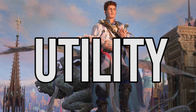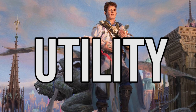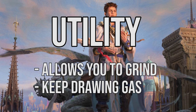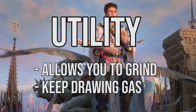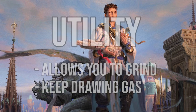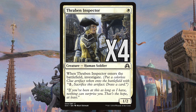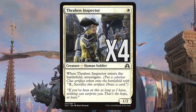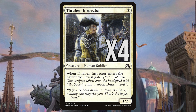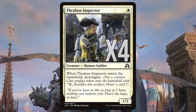Our utility creatures provide a little more value than our beaters at the expense of offensive power. These are necessary for two reasons. One, if our main assault fails we stand a chance to recover and grind back into the game. Two, when we are ahead we need to make sure that we can keep pressure on and not run out of things to do. Thraben Inspector is a 1/2 for one white mana that gives us a clue token when it enters the battlefield, which allows us to draw a card for two mana. Being able to draw more cards in an aggro deck is a luxury not to be overlooked, and sometimes that one card you need to close the game out is just a single draw away.